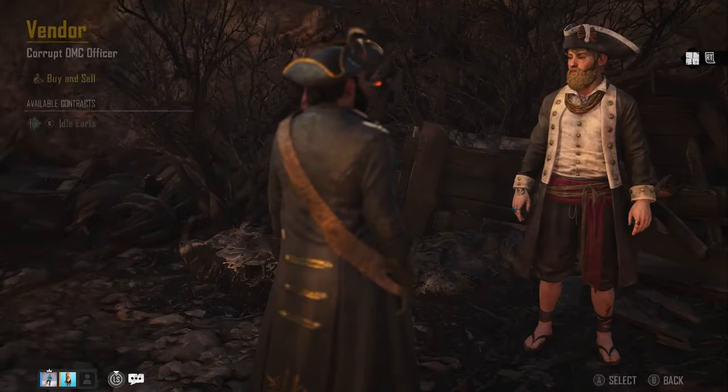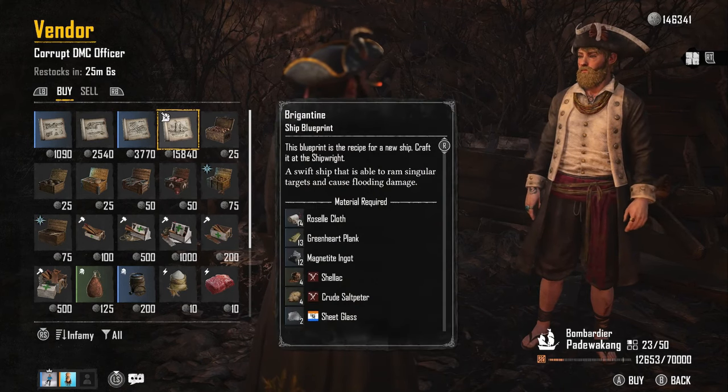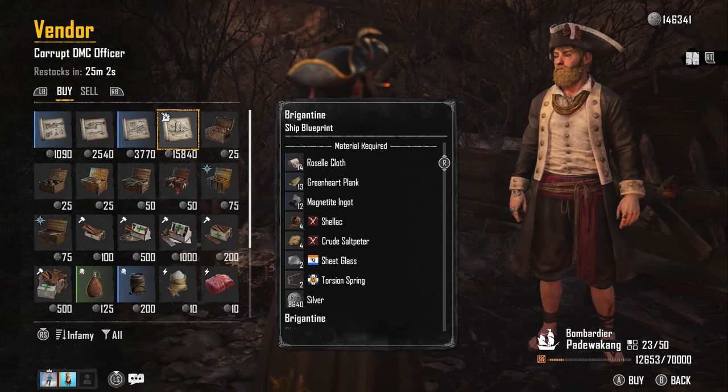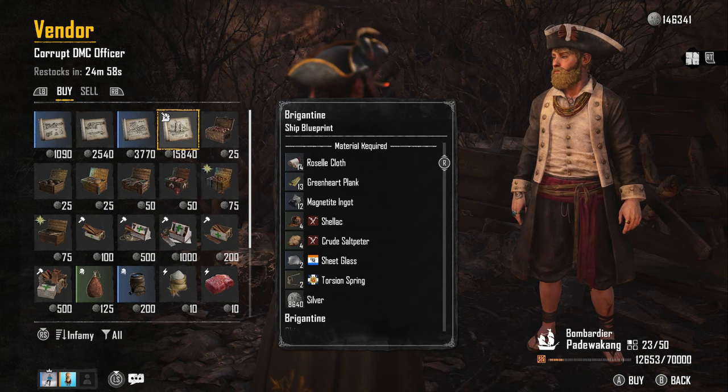The very first thing you need to do is reach the Cutthroat infamy rank. That's going to unlock the ability for you to purchase the blueprint and then craft the ship. Once you're at that infamy rank and you've got your silver, you're ready for the next step.